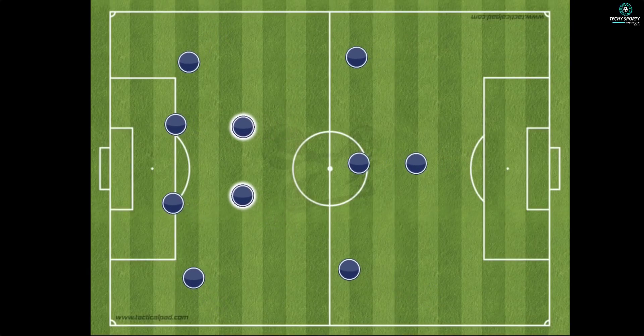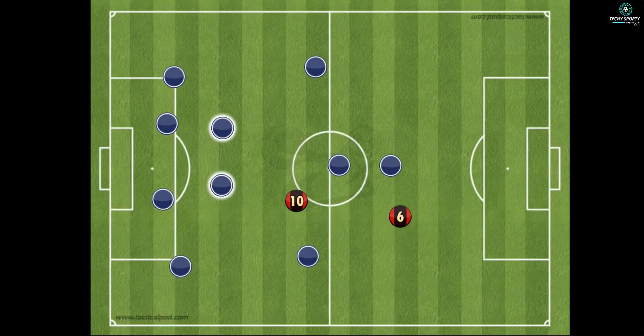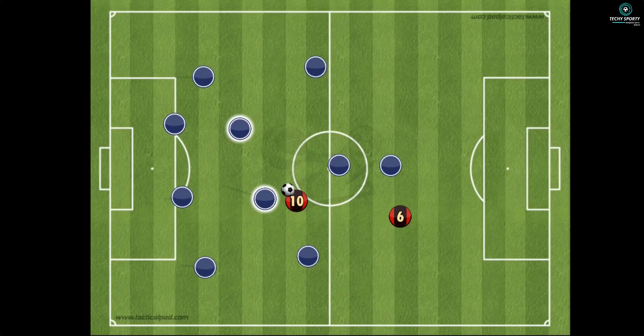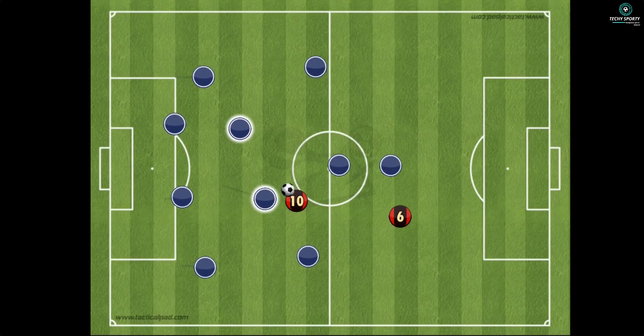The first advantage of these two players is that we need a protective shield. That's why we need the center back to provide this shield. We need to position a defensive midfielder in the center to provide that defensive cover.